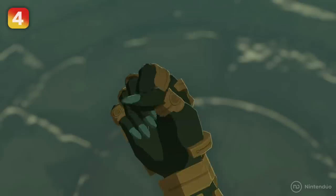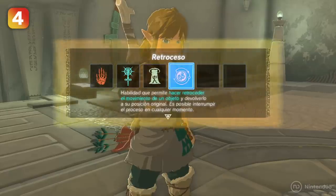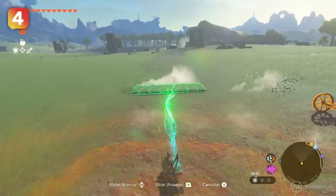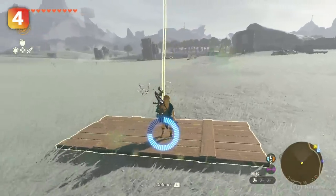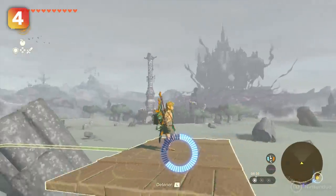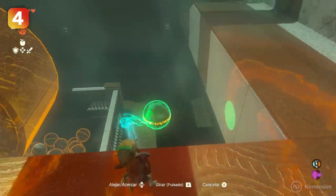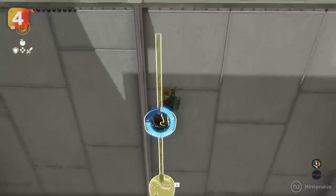Link's new arm powers are very practical, but they're even more useful if we combine them — specifically Recall together with the Ultra Hand. If we grab an object with the Ultra Hand and create a trajectory, we can reverse it using Recall. This is very useful for getting up to some ledges or for moving heavy objects from one place to another. Note that this trick does break some puzzles in the game, so use it at your own risk.